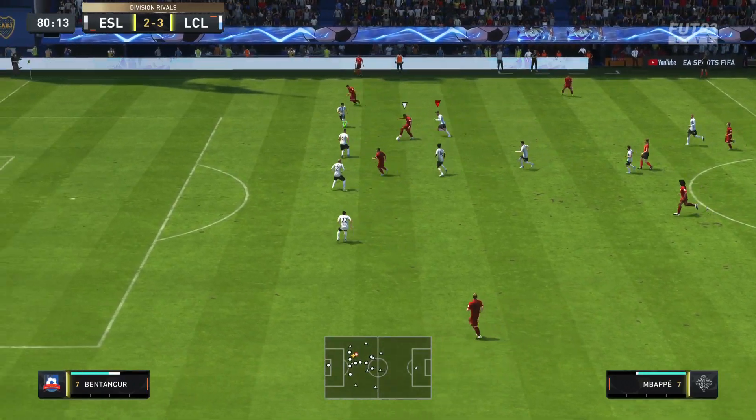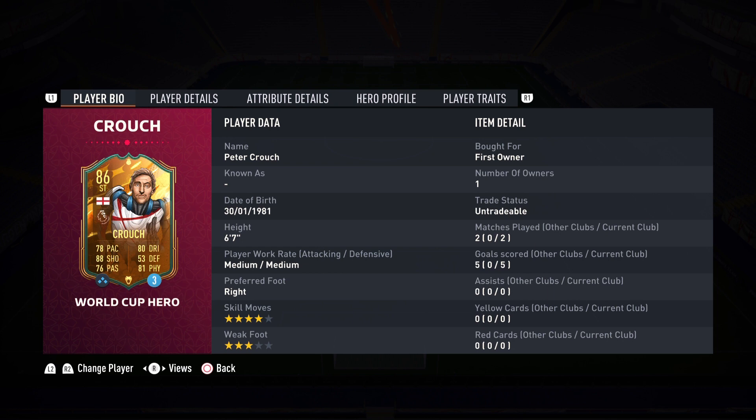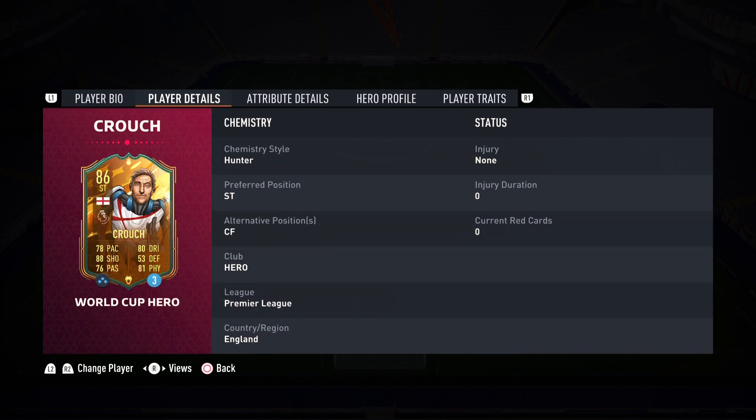Two games, five goals is what Peter Crouch produced today. I'm not going to tell you he's the best card in the game, but he is not as bad as one might think. If you adjust your playing style and you like the likes of Lewandowski and Benzema, Peter Crouch is definitely worth a look. He is a goal scorer — keep it on that right foot and he is going to score you some goals. Hat trick in the second game and two in the first.